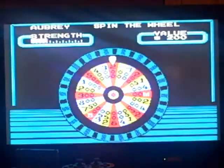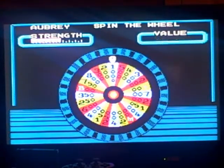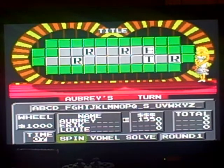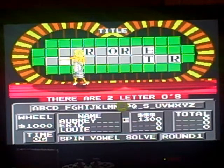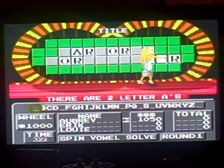I'll spin. Come on, big money. I'm gonna get a thousand. Hello. T — one T. I would like to buy an E. Two O's. Can I have an A? Two O's.